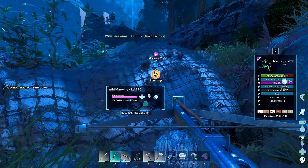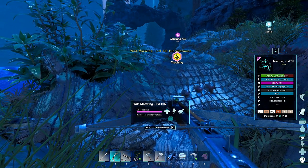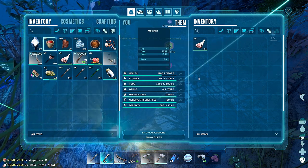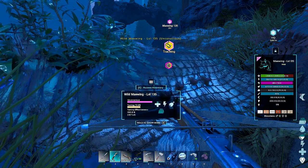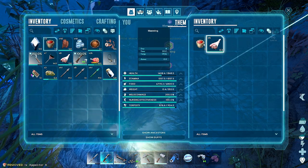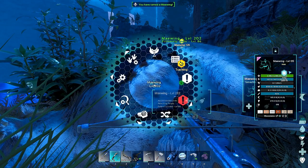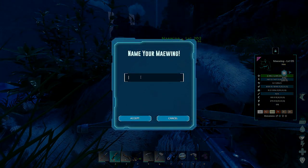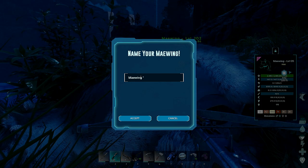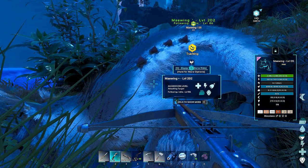Okay, we're waiting. There we go. It waited for it to poop to do the knockout animation — that's actually pretty hilarious. Let's just get one of these in you and see how that does. They do about 50 torpor. Let's do another one — want to be frugal. Perfect. I need to start marking these guys. Maywing with a star to indicate it's a wild one. Yeah, we got two Maywings now.